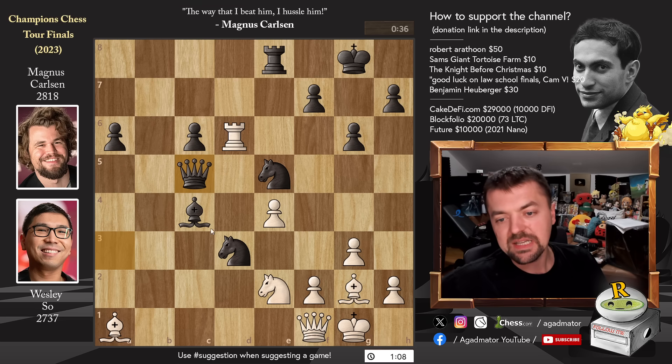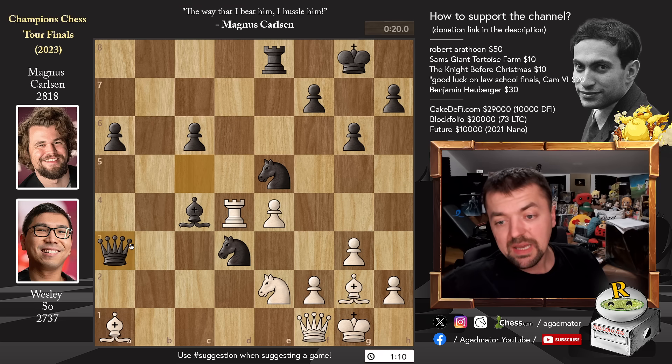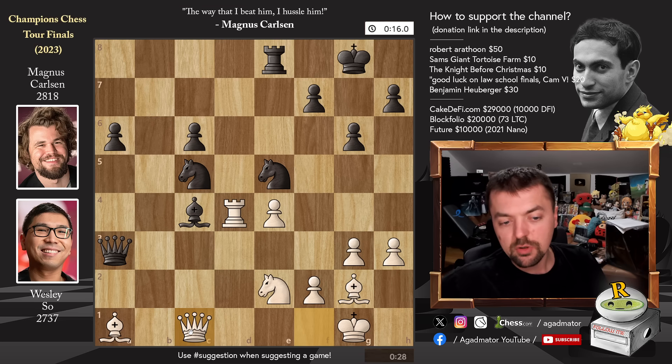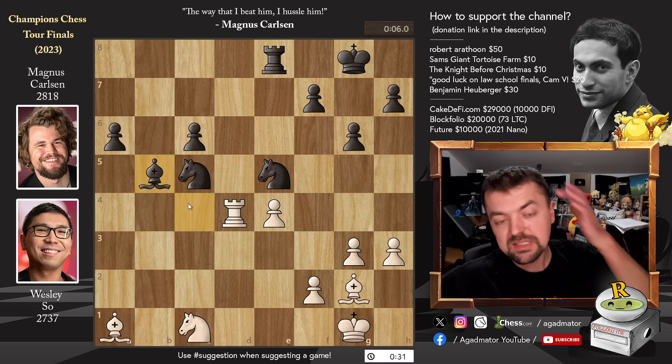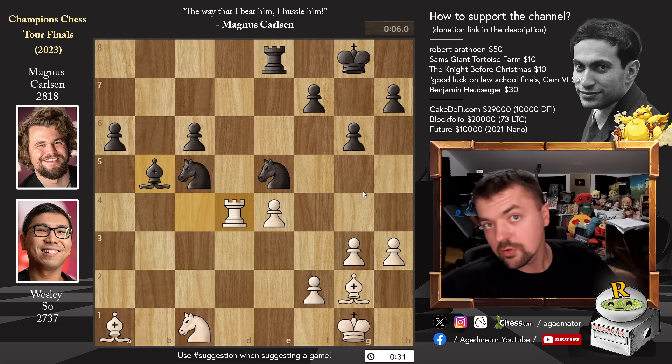Rook to d4, queen to a3 by Magnus, and pawn to h3 creating some breathing room for the white king. Knight to c5, then queen to c1 — Wesley offers a queen trade. Queen captures, knight captures, bishop to b5. Magnus didn't get as much out of the position as was possible, but look at his clock — he's already down to 6 seconds, playing completely on increment. Wesley also not great on time with 30 seconds.